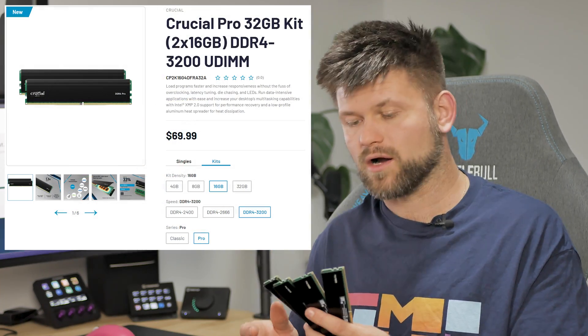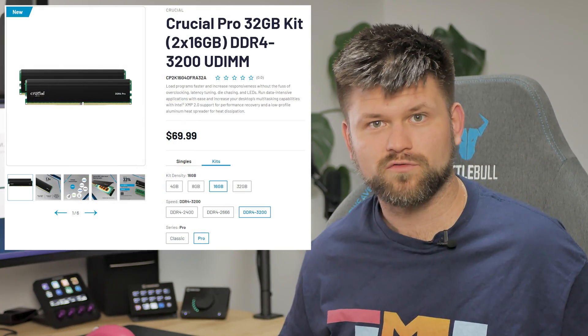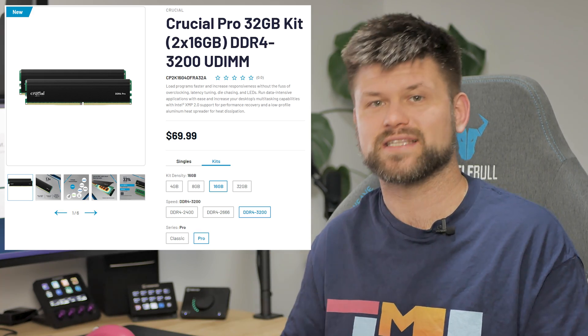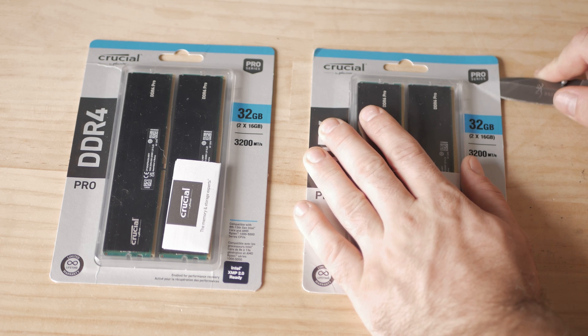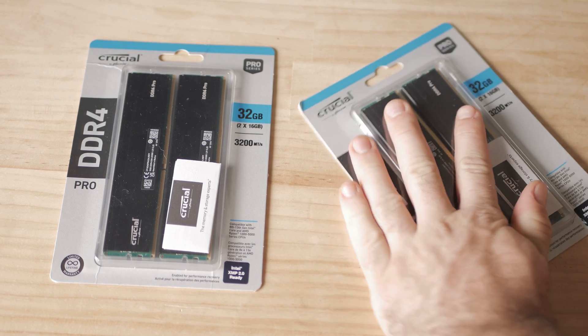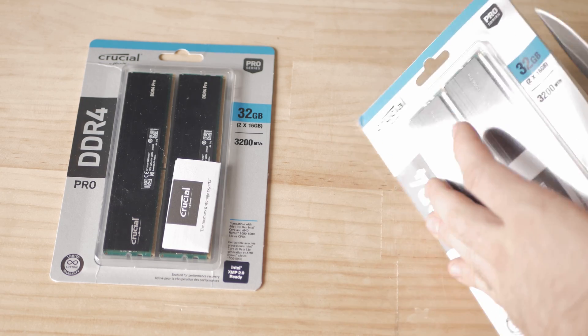Let's kick off with the specifications of these modules. Each stick is 16 gigs of RAM, with a total of 4 giving you 64 gigs of RAM, at 3200 megatransfers with XMP 2.0 on Intel and AMD's equivalent, and a latency of 22. These modules are on the higher end of performance but are priced really well — around $70 for the 32GB pack of two 16s. They have a low profile, a black cooling shroud, no RGB, and honestly they look quite nice for a stealthy or enclosed build where you're not looking at these day in, day out.